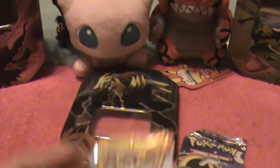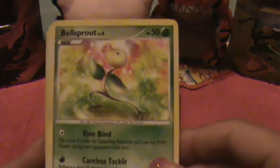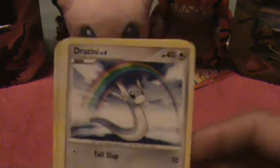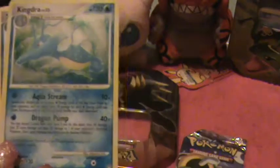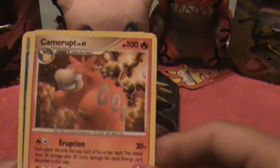Here's our third pack of Legends Awakened. That was a Reprint Scyther card, as I neglected to mention. Here's a Bellsprout, Tentacool, Hitmontop, Dratini — I love Dratini — Drifloon, a Drifloon, a Reverse Holo Trainer card, and a Kingdra card, holo. An Unknown, a Camerupt, and a Seedra card.